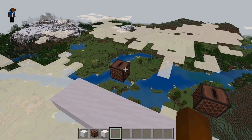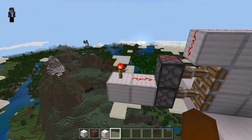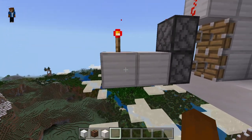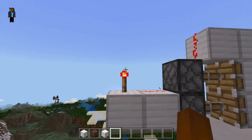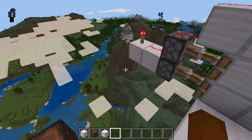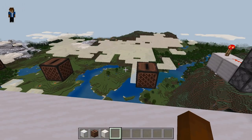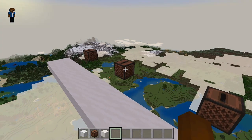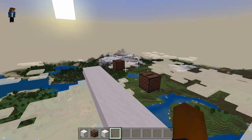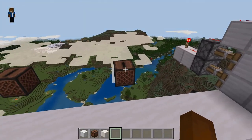So what we've got set up so far is three jukeboxes and we've got our door permanently closed using this redstone torch. All we should have to do is power this block right here, which should unpower the torch and then everything should hopefully be unpowered and the door should open. We're going to do it via three of these jukeboxes — you have to have the correct song playing on all three at the same time.